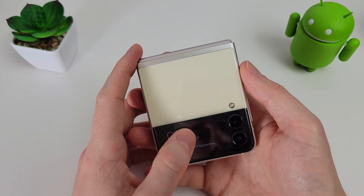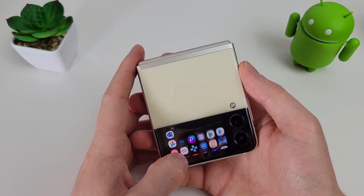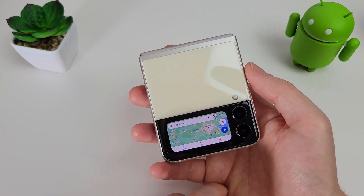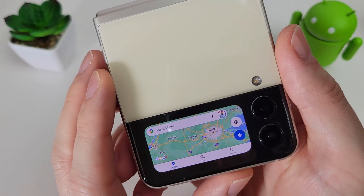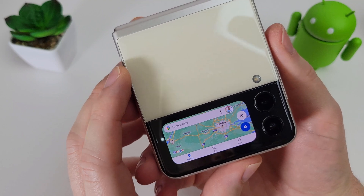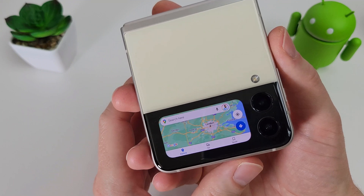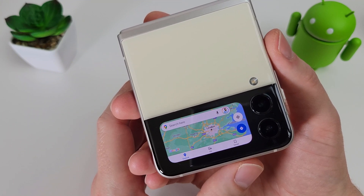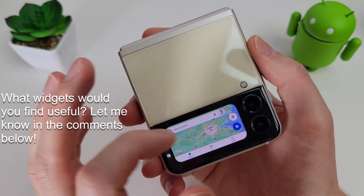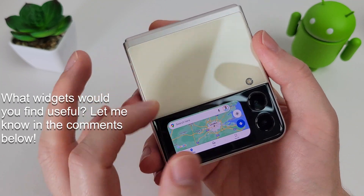Press the power button and double tap to wake up the screen again. Let's go into Google Maps — maybe you've got a route set up and you're walking around and want directions on the small screen. It's just a bit of fun really. With future updates they could improve the way it works, maybe have a widget dedicated to a certain app so you don't have to find and load it up. But this is still in the early stages and quite basic at the moment.